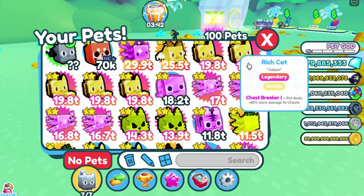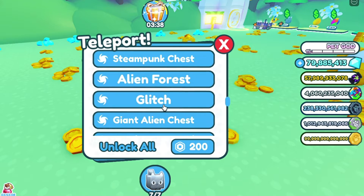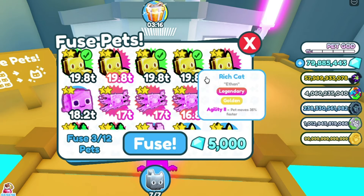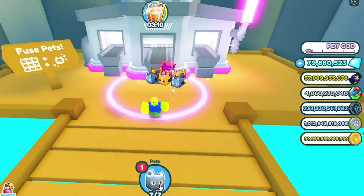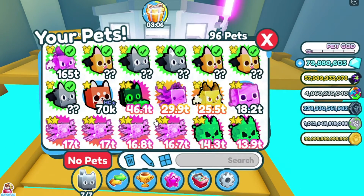I'm gonna put all of them in — they fuse. Let me just travel there. Alright guys, we're at the fusing station. So I'm gonna fuse all of these together — all five of these. And fuse. See what I got? Oh! Whoa! 46,000 rich cat!